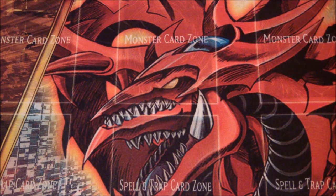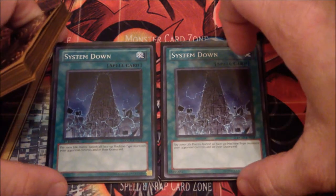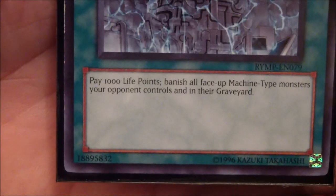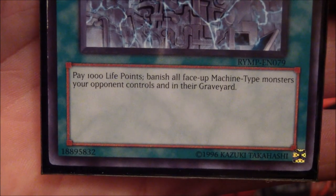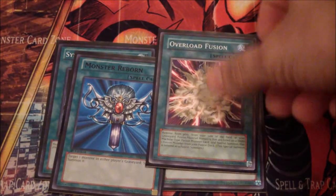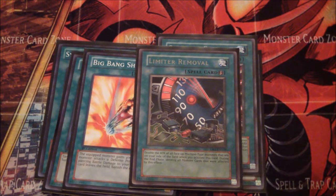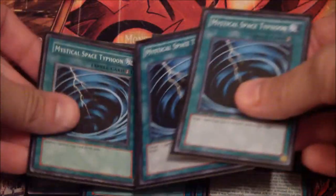And last but not least, we have the spells. Two System Down, which just as a FYI can be put into any deck. Would you care to read what it says, for those of you who do not know? Monster Reborn. Overload Fusion. Big Bang Shot — I love that card. Limiter Removal. Dark Hole. Three Power Bonds. One Polymerization. Heavy Storm. And three MSTs.